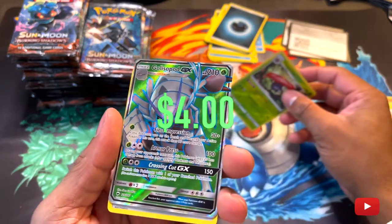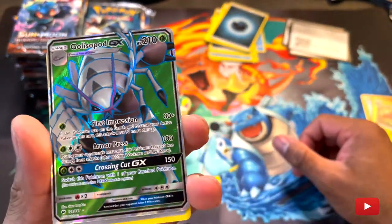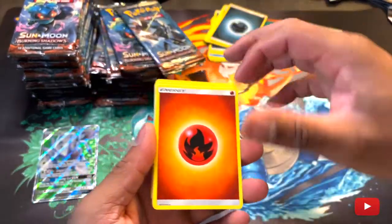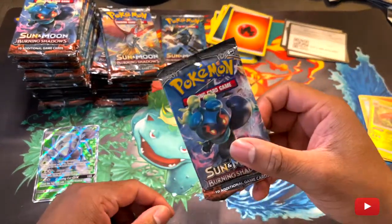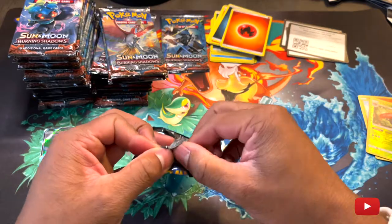Oh — Golisopod GX! Cool card. Okay, our first GX of the day. This is a Golisopod. This one was jumping at us — he was like, 'Yo, pull me next. Pull your boy next.'